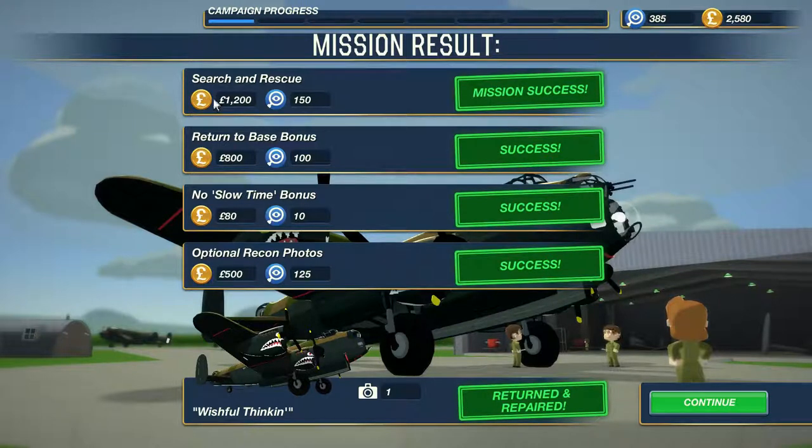Search and rescue complete! We got a boatload of money totaling 2,580 and our intel totals up to 385. Intel helps you unlock different things as you progress through the game. The thing I really want to get is the 50-cal turret — that'll take a while.